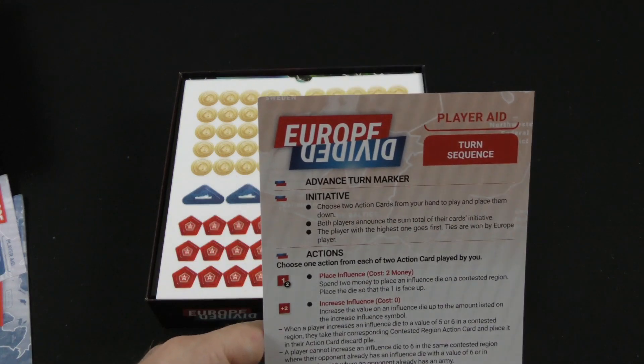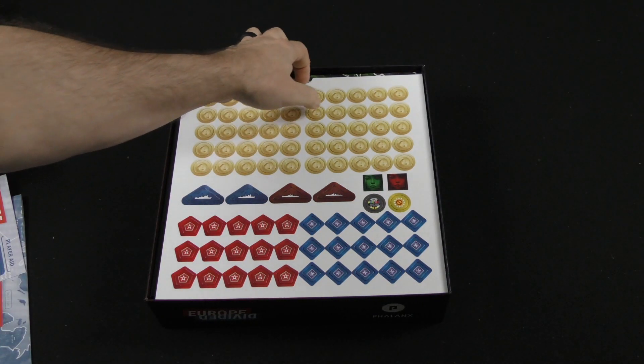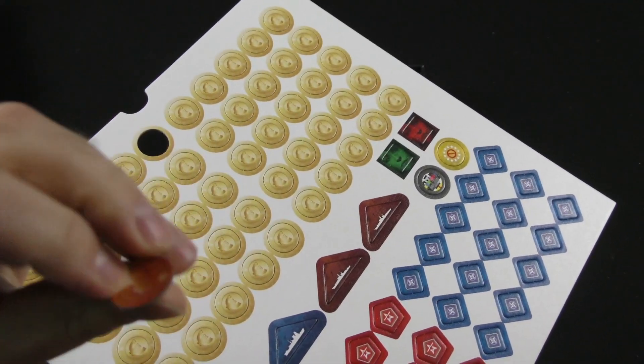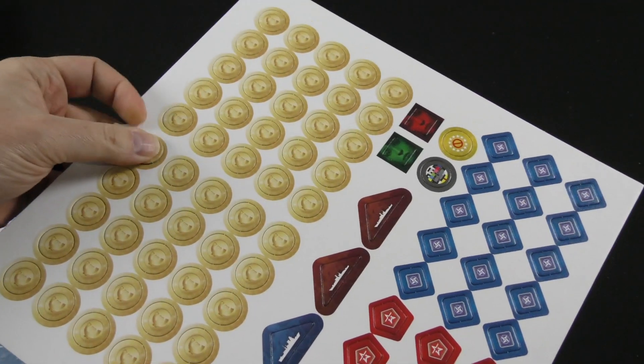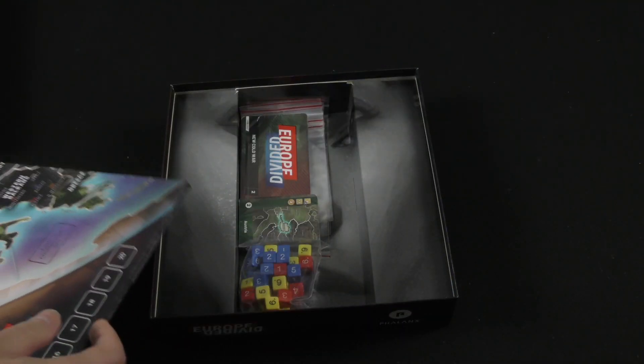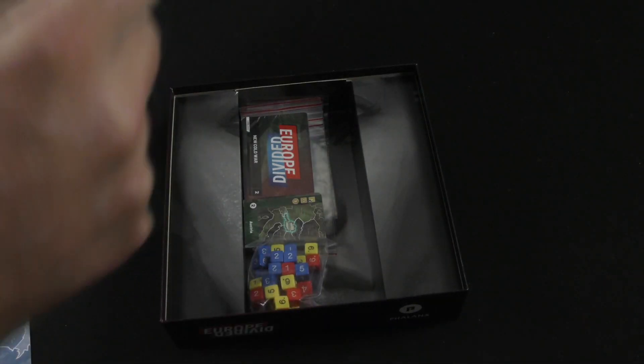This player aid looks to be specific to each player. We've got some cardboard components here — not a whole lot. They're relatively thin, but they seem to be functional. And here's our board — single-sided board.